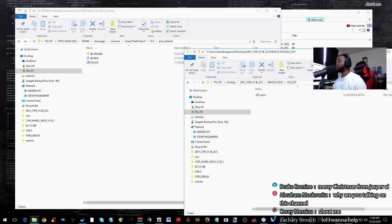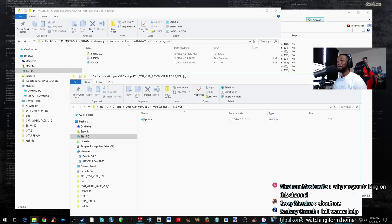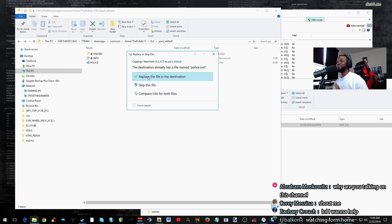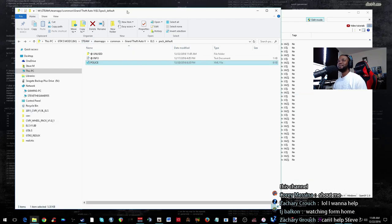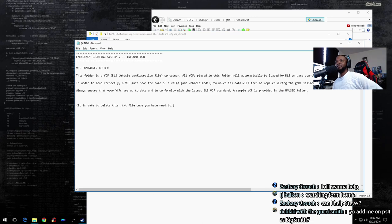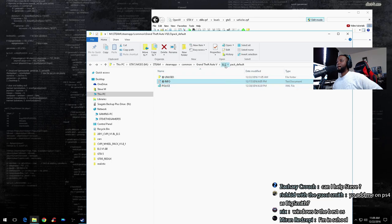I didn't even read the readme file, so anything that goes wrong — definitely know it was my fault. Okay, let's do this — we're going to replace them. So we already replaced them. I'm going to use this folder. That's configuration — okay, so that is it. It's pretty straightforward. I don't even know how we're going to start ELS or what the key is. I don't know any of that yet.